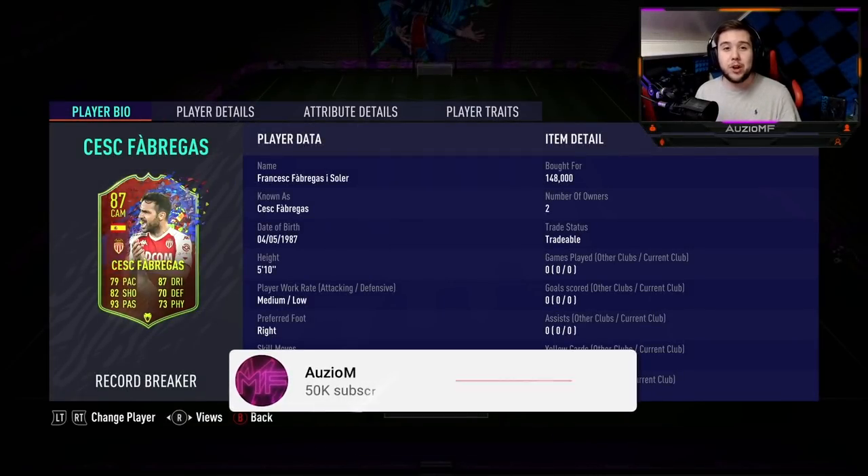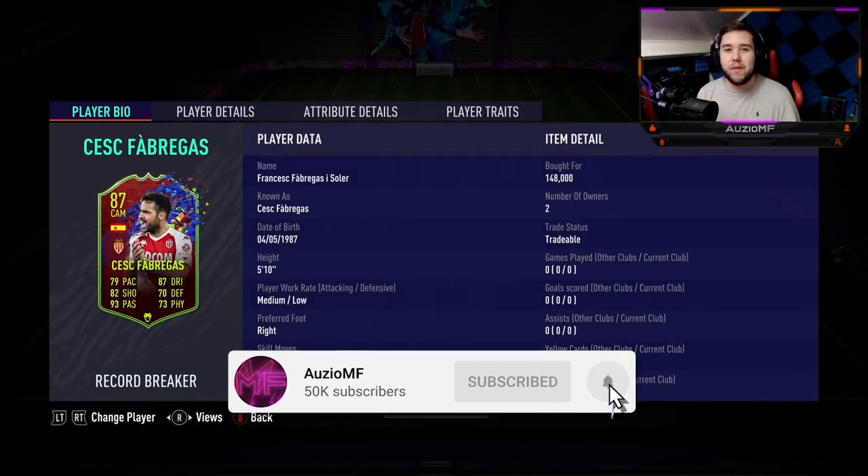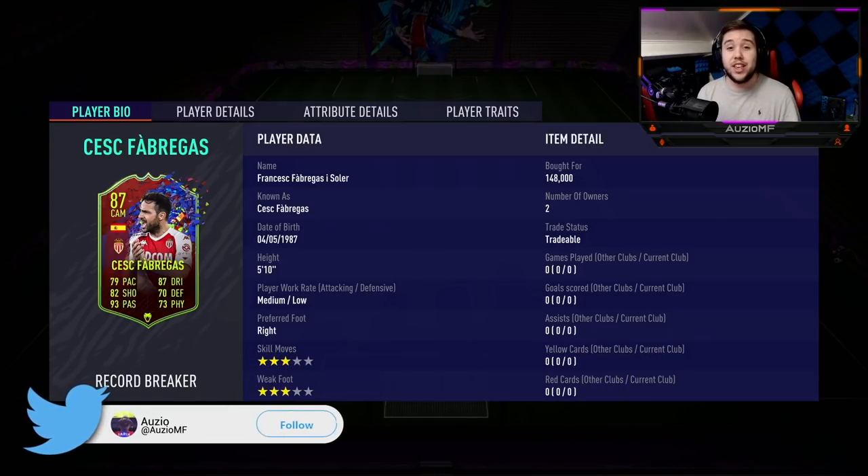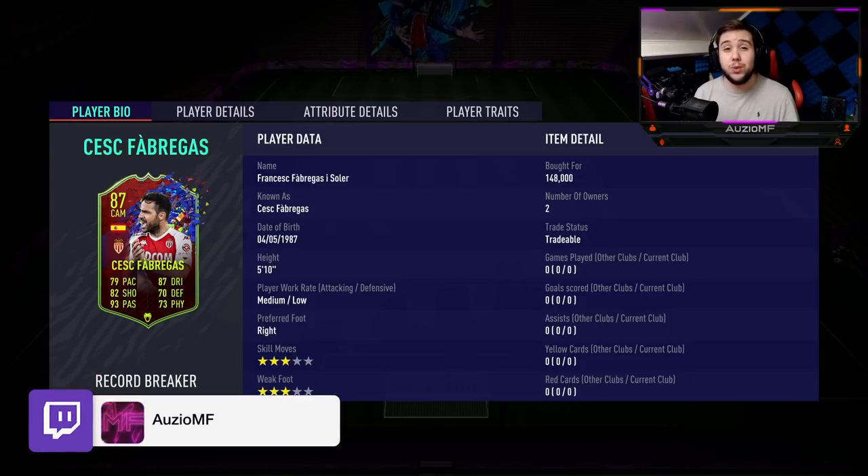What's going on guys, Ozzy here and welcome back to a brand new video. Today we are reviewing the brand new record breaker card, Fabregas. This card has had a huge upgrade, and he is going for 148,000 coins. So he should play like how much he is obviously worth.